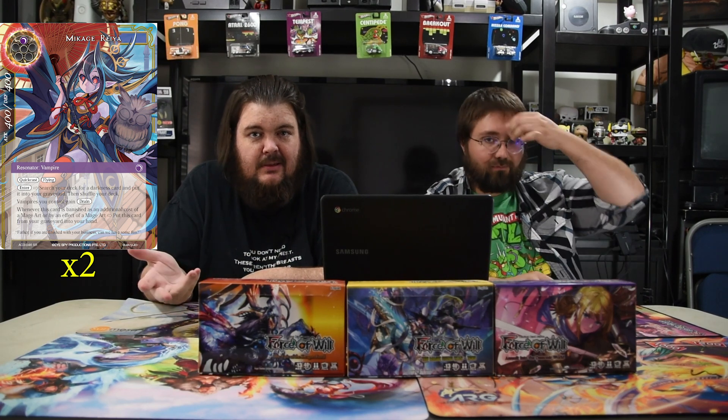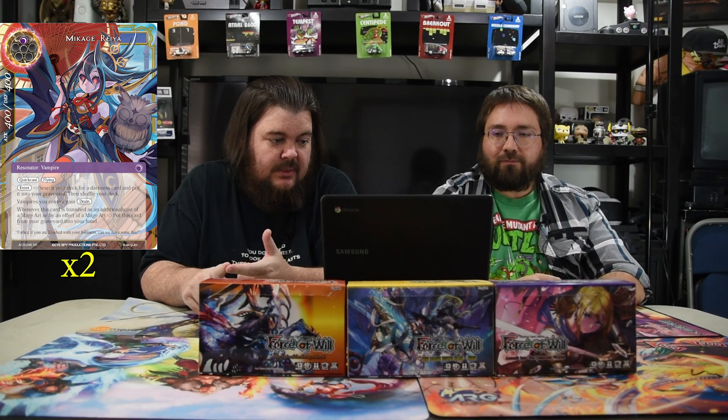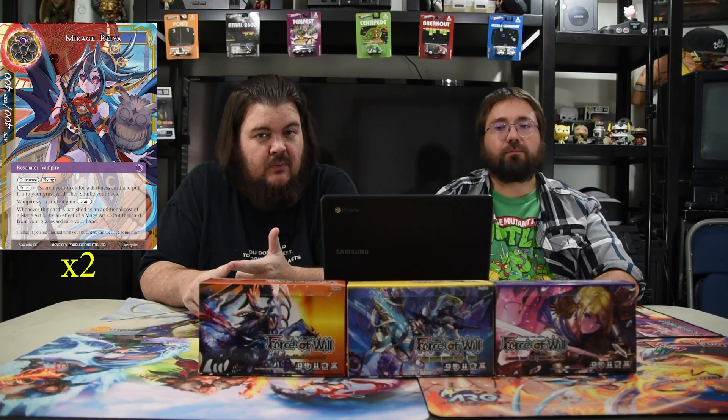The first guy we have in the deck is Makage Reya — she's going to be back for a good while because this whole set is darkness rulers and she's really good in darkness decks. One black, 4/4, flying, quick cast, enter: search your deck for a darkness card, put it into the graveyard and show it. For your deck vampires you control gain drain. She's really only here to get one card and one card only, which I'll get to in a little bit.